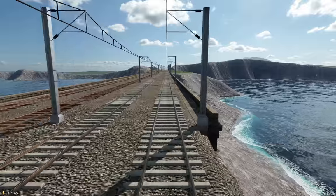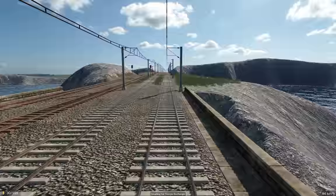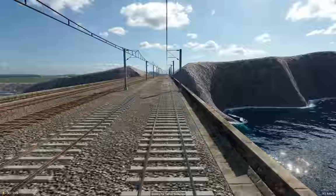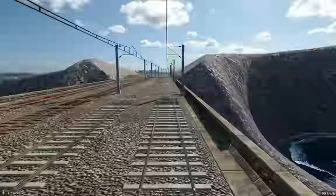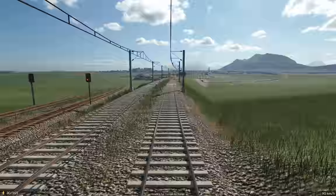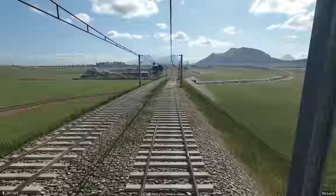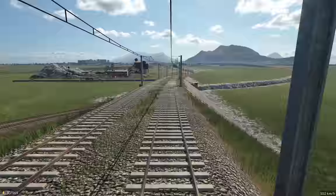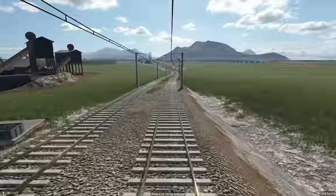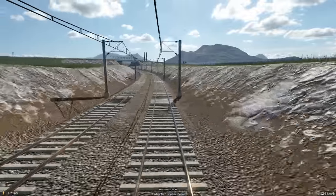One nice detail would be if they could actually make the catenary wires alternate back and forth - because in real life they do. That's to avoid wearing a single groove into the pantograph. Minor things like that, or fixing a few of the hit boxes - like how things line up with cliffs and stuff. There's some niggles, but they've done a pretty good job making it look nice.